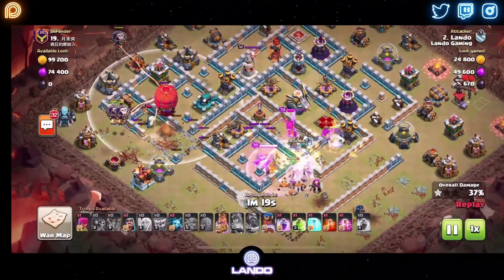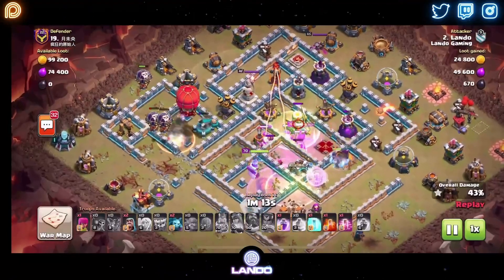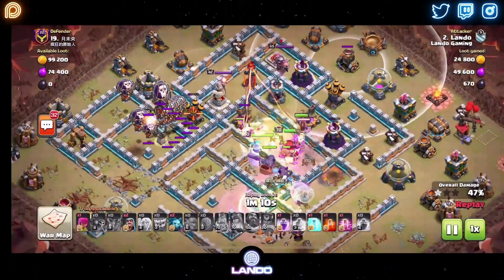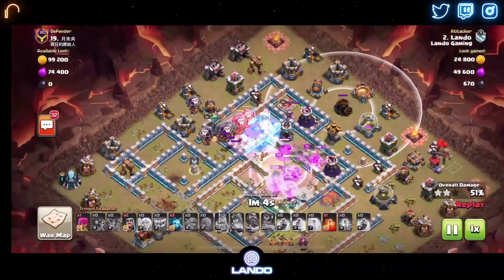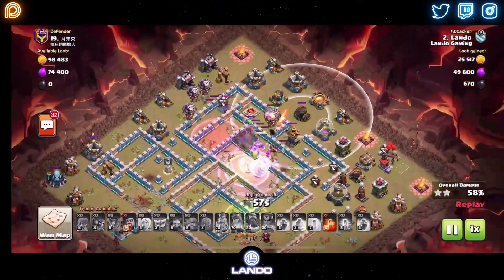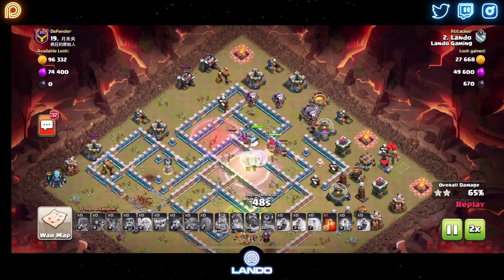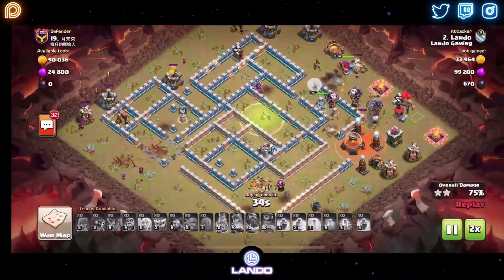Everybody's kind of pushing their way through the core. I realize the first Jump Spell was placed badly, so I place the second Jump Spell here — but that second Jump Spell was really meant to go here to let my troops into this compartment and out the back side of the base. We're making the best of it — we have a Royal Champion and maxed-out Balloons running through that nine o'clock to twelve o'clock side. Again, I'm only getting away with this because it's technically a dip. This would never have worked on a max Town Hall 13, for sure.